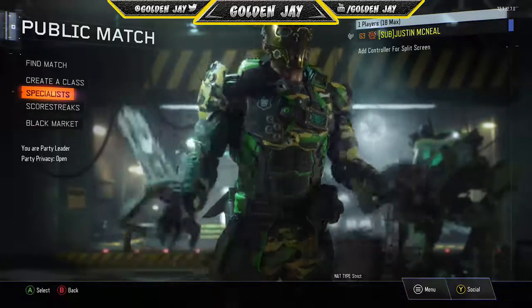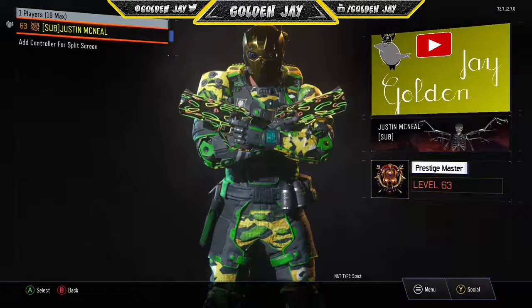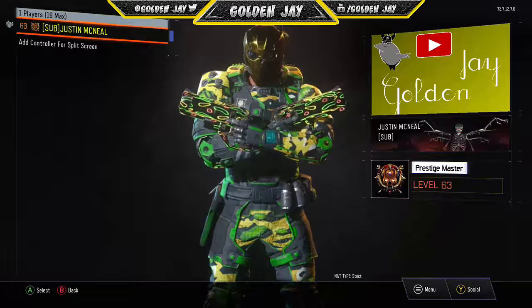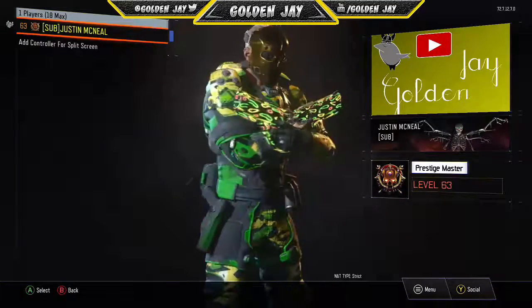This glitch also correlates with the six attachments on any weapon as well. So let's get into things. This is an example right here — I have the Swindler camo on the Marshals. For anyone who doesn't know, you cannot get black market camos on a black market weapon, so just to show you how I got a black market camo on a black market weapon — easy peasy lemon squeezy.